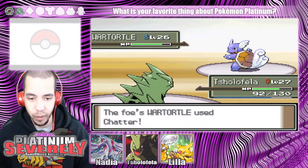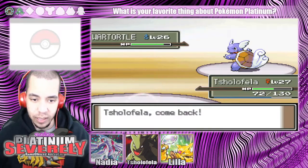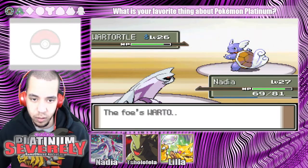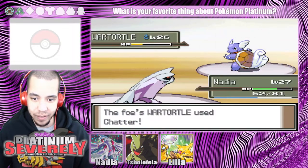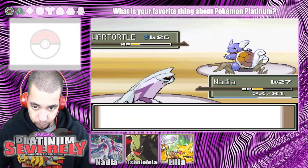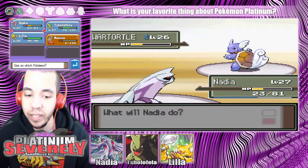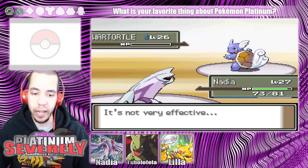Okay, I hope we don't lose this gym battle. Not very effective — what the heck type are you? Alright, I gotta do it. Nadia, come on out. Nadia, I need your help. Watch this thing, you psychic. Okay, since this thing is healing, I'm just gonna signal beam it. I am not falling for this trick. You're not fooling me, you stupid Wartortle. That's right, get yourself in confusion. And now die! Thank goodness!